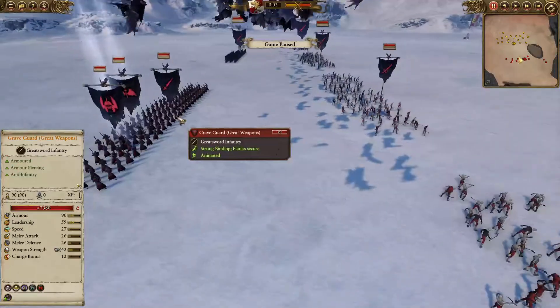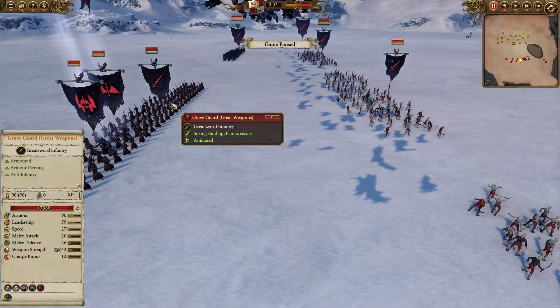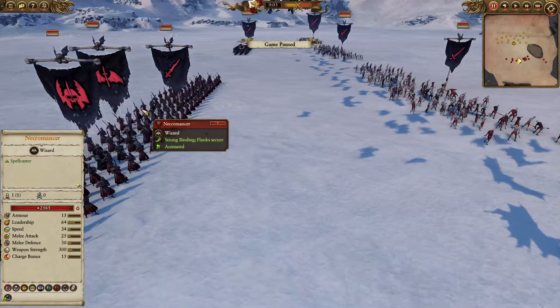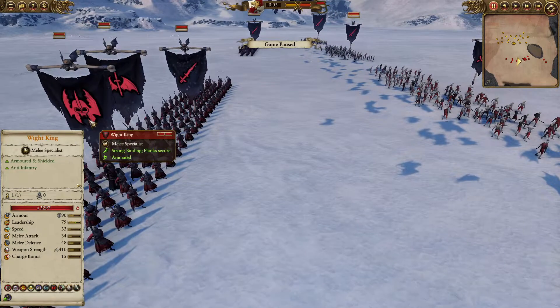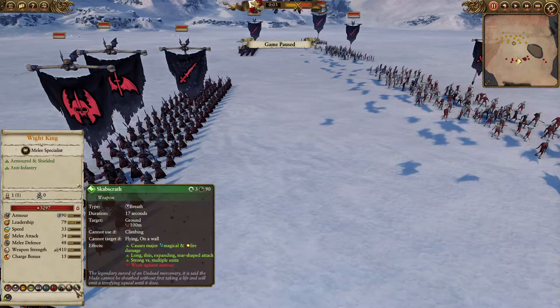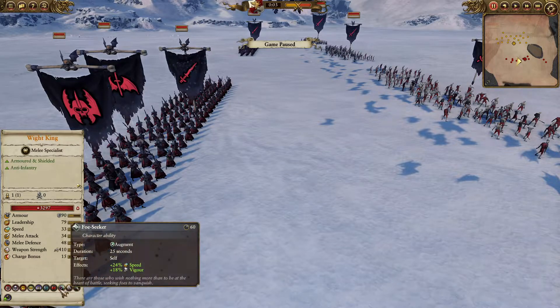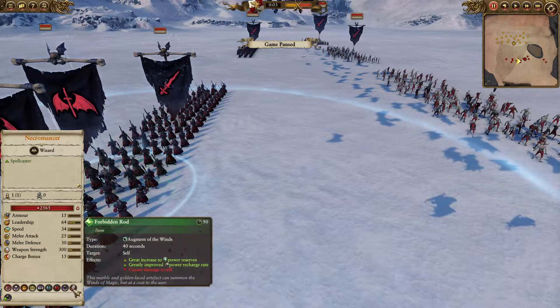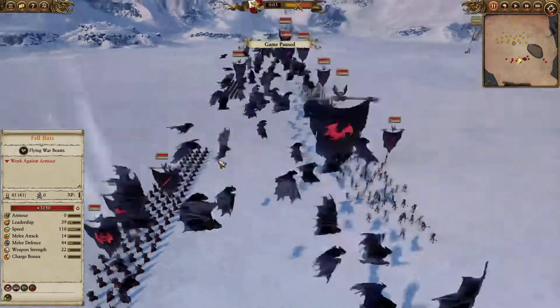Four units of Zombies here in the front, supported by the elite Graveguard with great weapons — Bonus vs. Infantry, Anti-Infantry, and Armour Piercing. For hero choices today we do have the Wight King, who has Scab's Graith, Heroic Killing Blow, and Foe Seeker, alongside a Necromancer who will be providing Restoration due to Master of the Dead, as well as his Forbidden Rod for more mana.